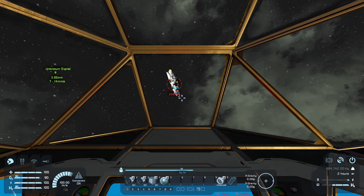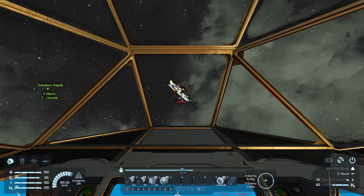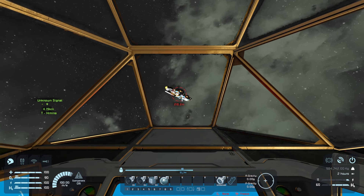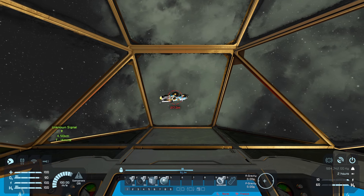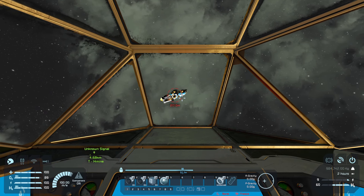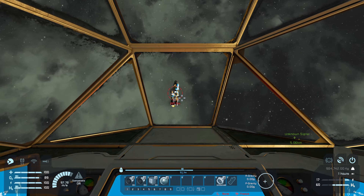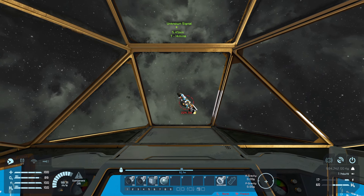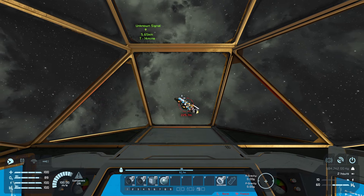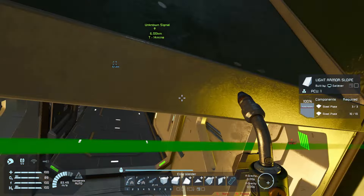It seems to be slowing down now, or going a different direction. Why can't my ship just follow it — it just breaks. We're getting a little closer now. We are burning a lot of hydrogen. Let's just leave it as is — we'll probably get this ship to stop on its own and have to find it later.